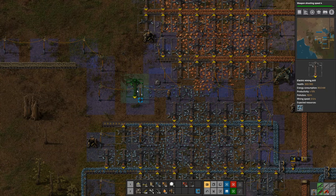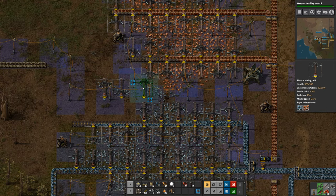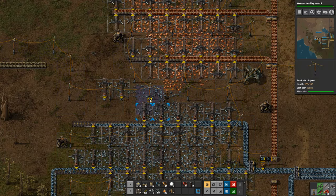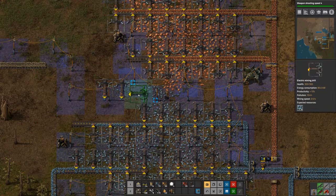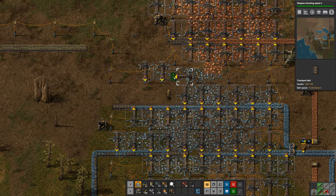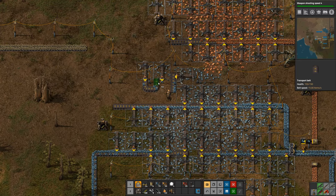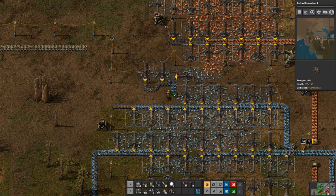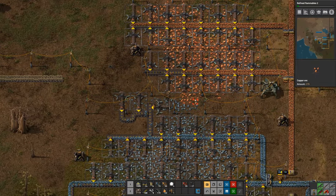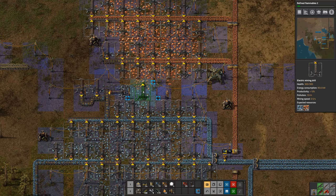So what I'm going to do now is I will put a few drills up here to try to clear out the rest of this iron. Let me move that over — yeah, there we go. It's a little weird, but it'll work. And then we can put a mining drill here.